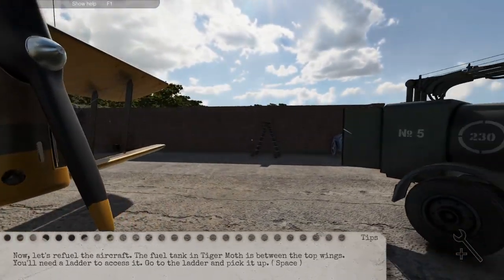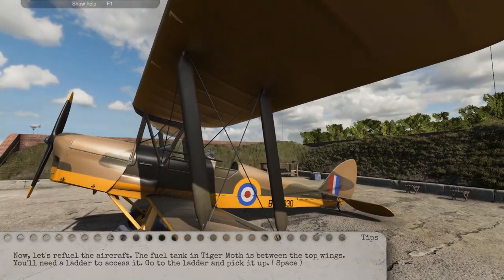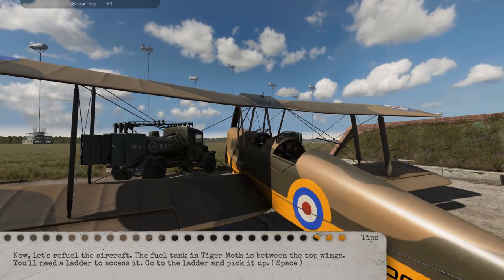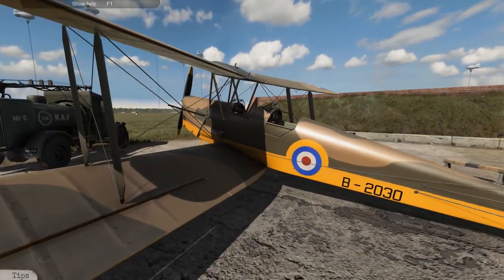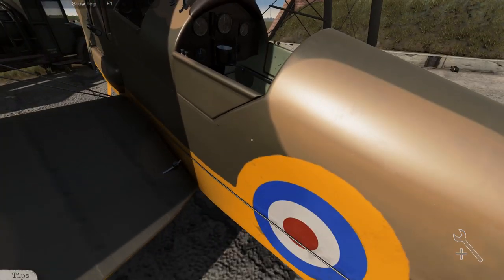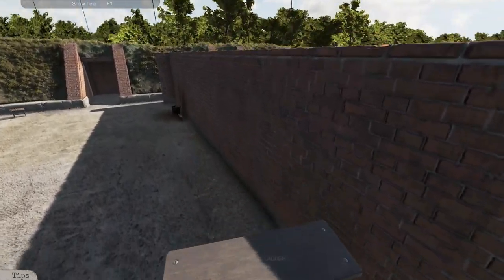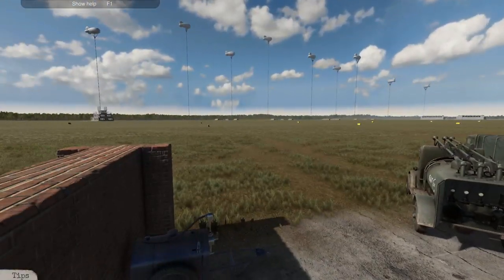Now let's refuel the aircraft. The Tiger Moth - the fuel tank is up above in the two wings. It's quite an odd placement for a fuel tank. Many later variants of the Tiger Moth had a fuel tank in the rear section, just underneath the seats, but generally speaking that's the standard configuration.